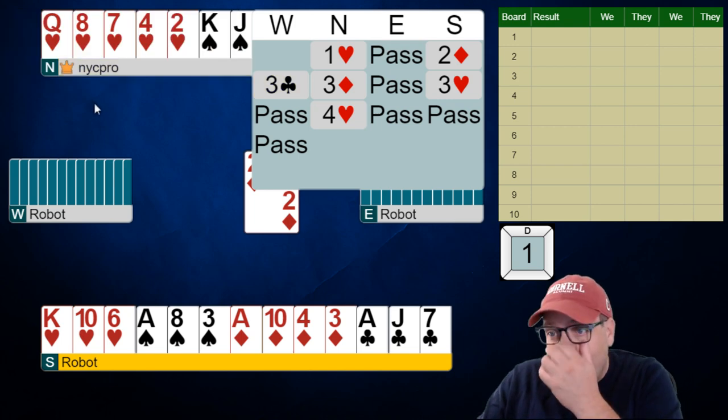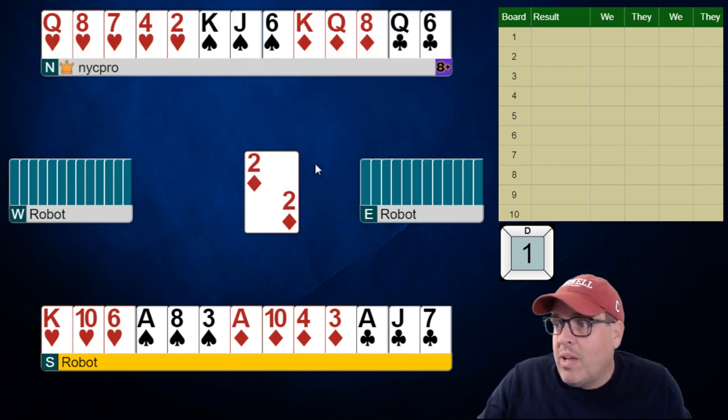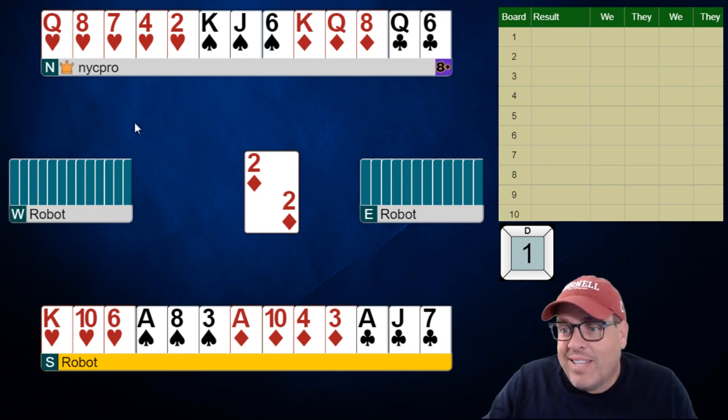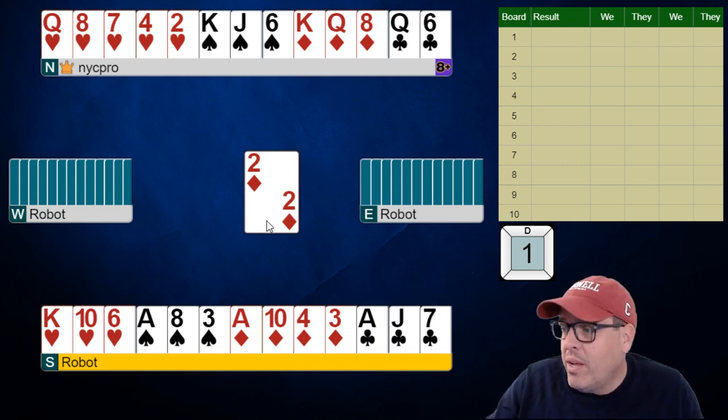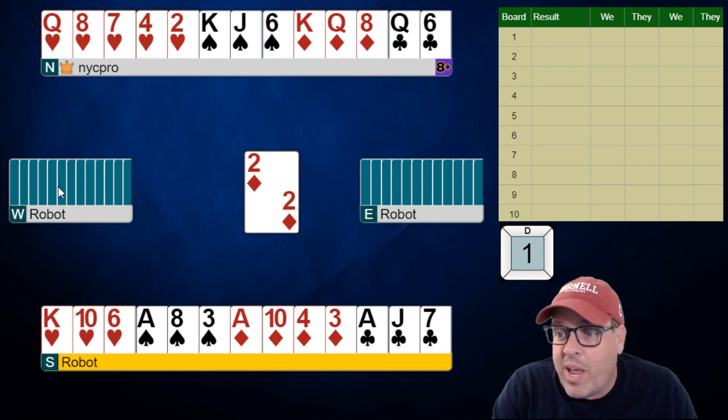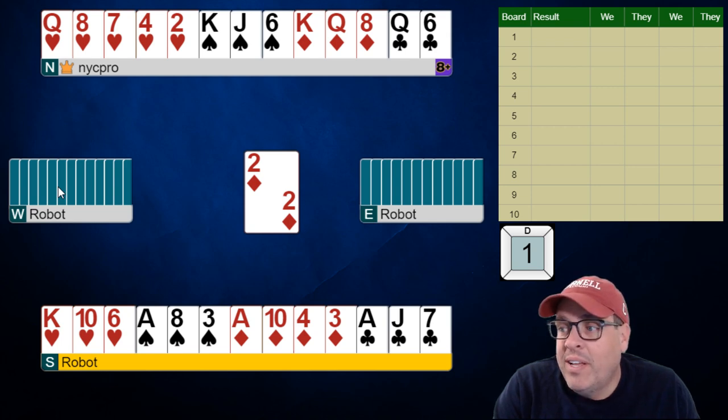It looks like they could have any range of hand here up to about 11 points, which is kind of weird. I don't know if the robot should be coming in at this level with this bad of a hand. But when we count our points we are going to add them to the dummy, and that's 29 total points. Let's give West about a 9 count — something that they would overcall with with a good suit, which we should know they don't have. They have at most king empty of clubs.